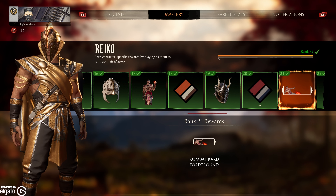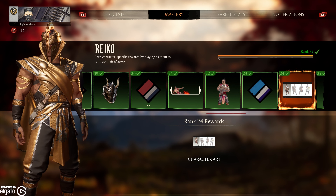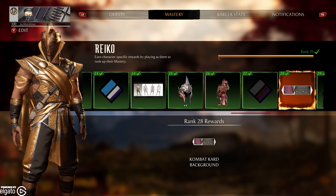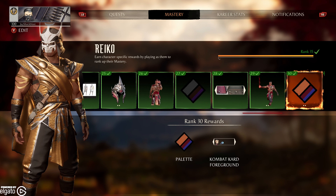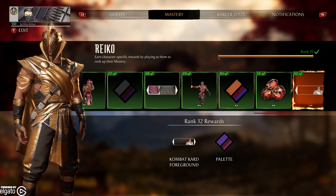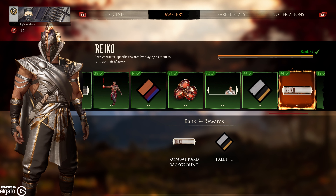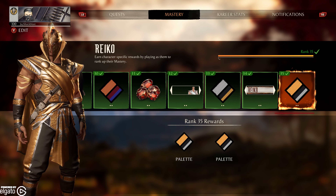At 21, you have a combat card foreground. 22, a taunt. 23, another palette. 24, some more character art. Another cool helmet and a taunt at 25. 26, another taunt. 27, a palette. 28, the background. 29, this kind of Shao Kahn looking helmet, which is pretty cool. 30, you've got the chibi foreground and another palette. 31, some more Dragon Crystals and a foreground. Another foreground at 32 and a palette. You start getting the golden style ones and a foreground at 33. 34, the palette and the name background, and at 35, you've got the two golden palettes for each of his different skins — pretty straightforward.